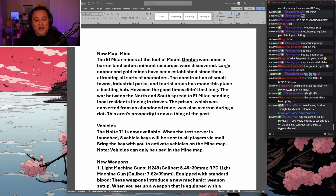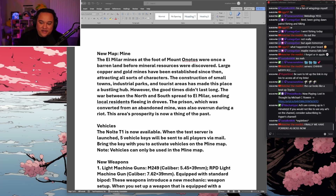First things first, we are getting the new map: Mine. The El Mylar mines at the foot of Mount Onodos were once a barren land before mineral resources were discovered. Large copper and gold mines have been established, attracting all sorts of characters. The construction of small towns, industrial parks, and tourist areas made this place a bustling hub — but the war between the north and south spread to El Mylar, sending local residents fleeing. A prison converted from an abandoned mine was also overrun during a riot.